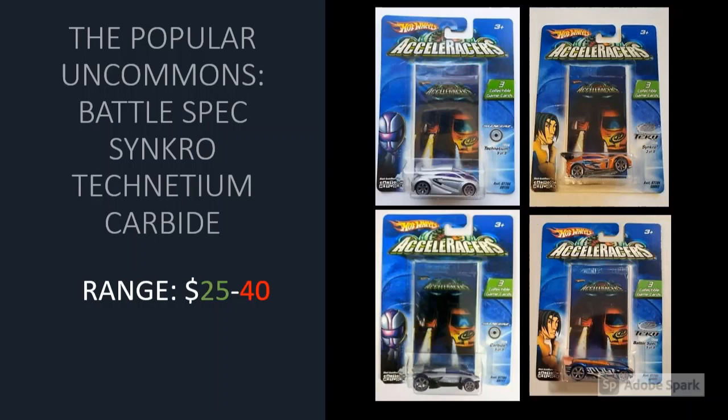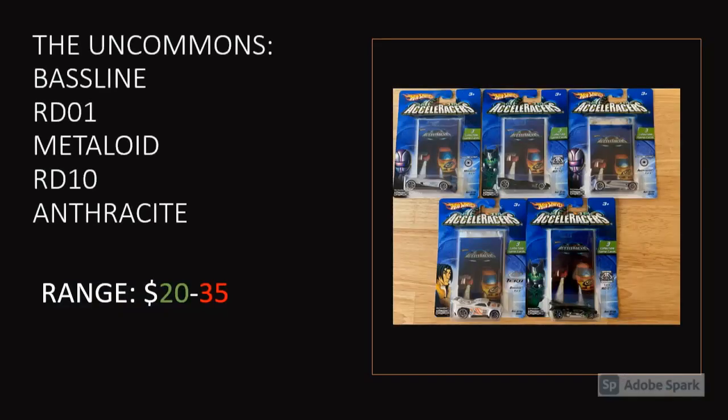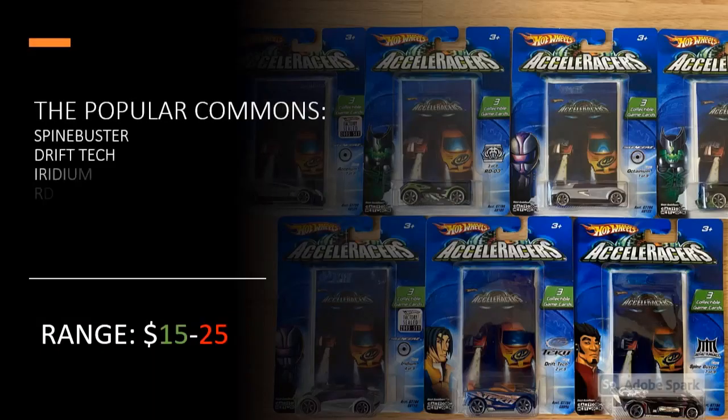Then we have the regular uncommons: Baseline, RDO1, Metalloid, RD10, and Anthracite. People list them high on buy-it-now, but on auction you can find these fairly cheap. Baselines sell for $23 to $25 at auction, but a lot of people are listing Baseline and RDO1 in the mid-$40s including shipping. I would 100% avoid that. In the last month I've found Metalloids and RDO1s for under $25 just by waiting for the right deal. Be patient — do not pay those premiums.